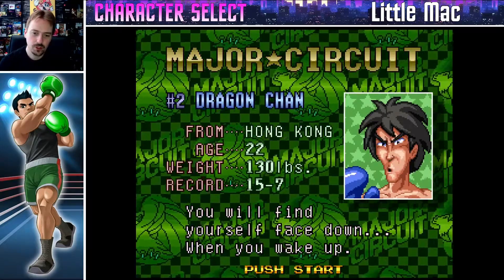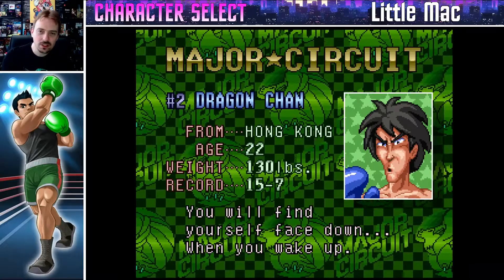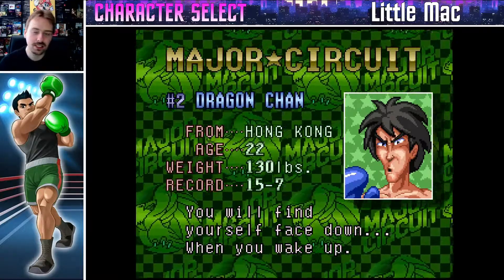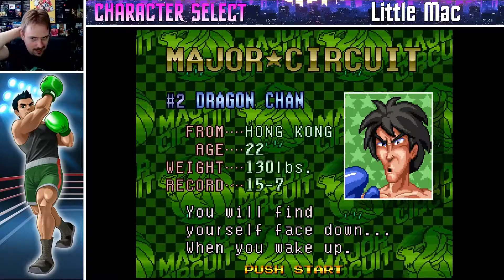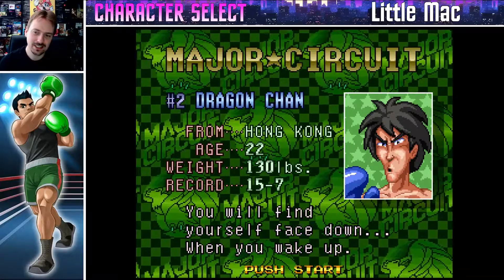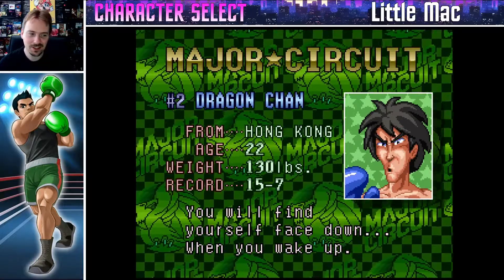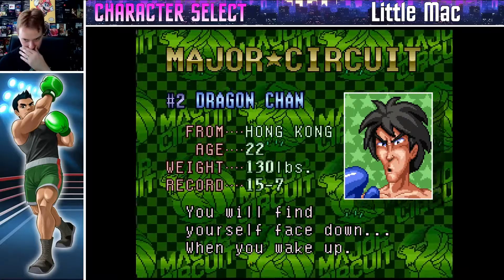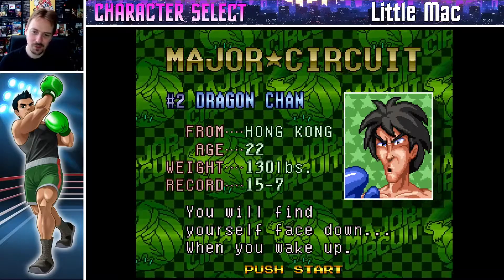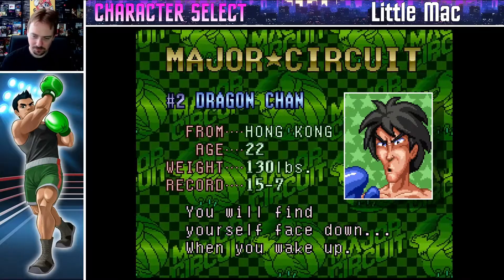Dragon Chan. 'You will find yourself face down when you wake up.' I don't know if you know this from just watching this game so far, but Punch Out is not really a realistic boxing game — yeah, I know, shocker. Dragon Chan is the first boxer in the game who really bends the rules, and I don't know what this referee is doing — he don't care, there are no rules at all in this ring. He actually kicks as well as punches, and I remember me and my friend Matthew — he's probably one of the first fighters that we really got stuck against when we first got this game as kids, because he goes for these martial arts kicks.